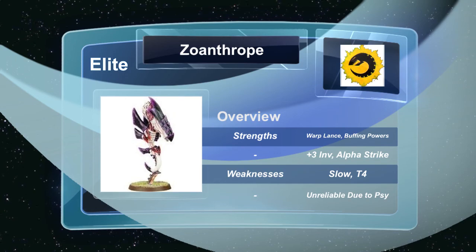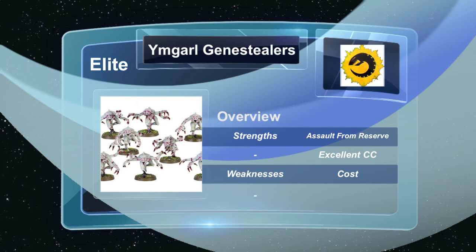Next up are the Ymgarl Gene Stealers. I've recently started using them more often — I've always favoured the Hive Guard and Zoanthropes, but I've recently discovered how great Ymgarl Gene Stealers are. Their strength is they can assault from coming out of reserve, which I believe is the only unit in the game currently able to do so. They're also extremely good in close combat — they can easily take down most vehicles with their rending claws and can handle most opponents as long as you bring a solid number of them. They can get into the opponent's deployment, cause a lot of disruption, and allow the rest of your swarm to cross the field with little to no shooting at them.